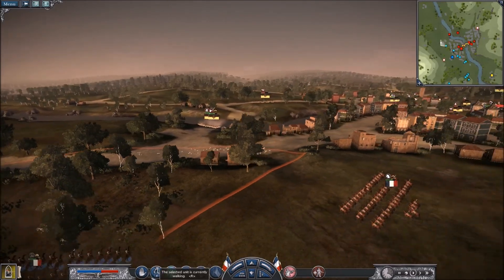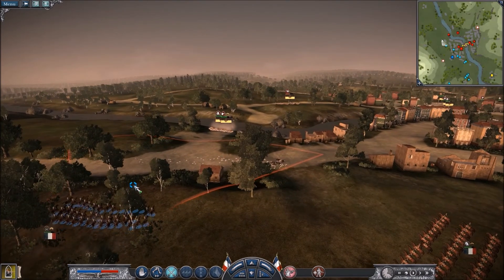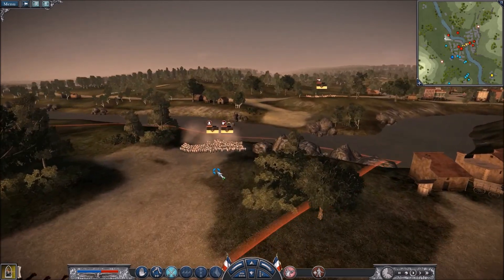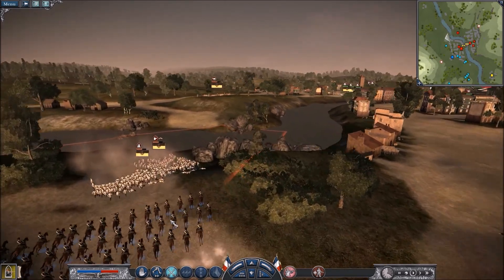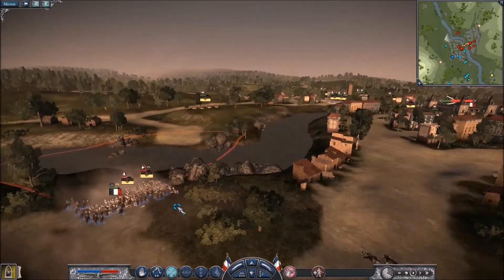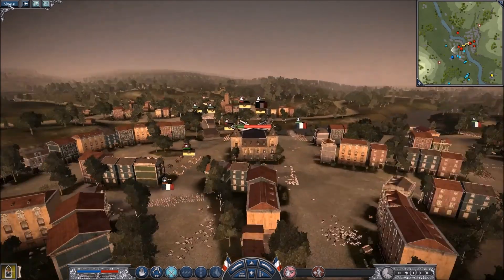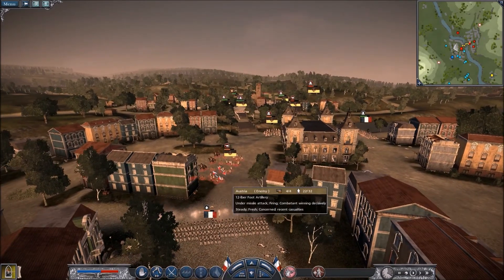We've got a really good position to charge here. Send one unit in — we'll bring them back if they don't do very well. As you can see the morale's already starting to go down now we've charged. There's a little volley thing and smash. And we have another bit of artillery to take down over there — that's 12 pounder foot artillery, which is really effective.